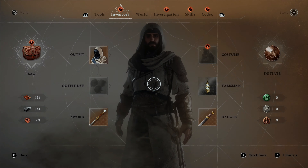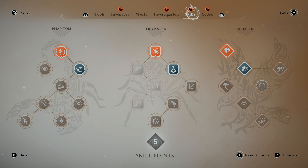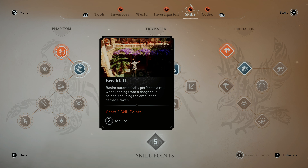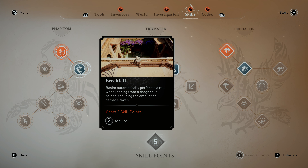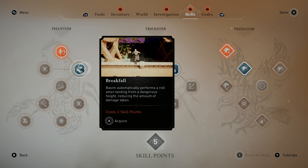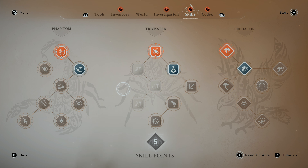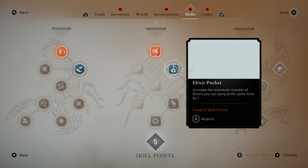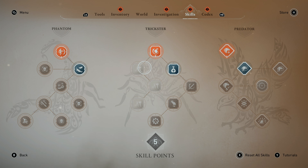First thing we're going to do today is have a look at our skills and see what we can unlock. There's a few things we can unlock. Passamer automatically performs a roll when landing from dangerous heights to reduce fall damage. Plus one - like I said, we can have. Why can't we get this one?